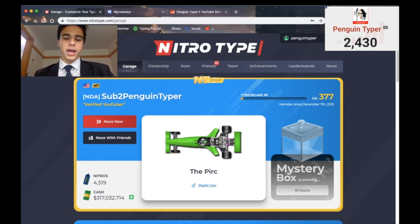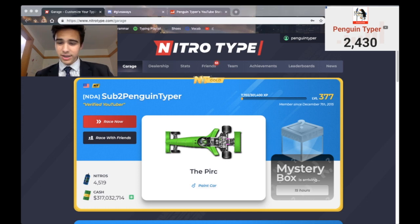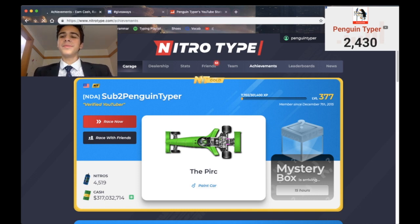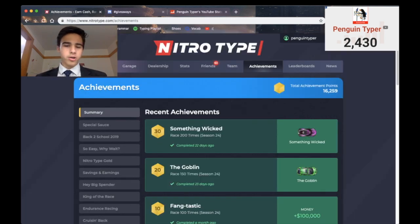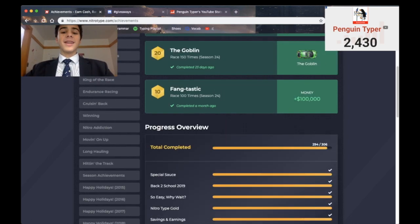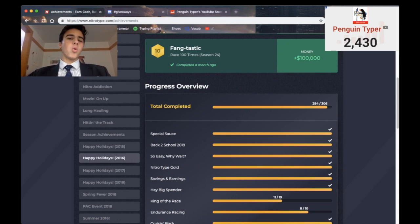The final idea I'll talk about today is achievements and seasons. If I go to my achievements and scroll down, I see 'Race 100 times in season 24' and I got 100k for that. Pretty cool. Seasons in NitroType are usually one to two month long periods when you compete for prizes and awards. If you race during the season, you can get cash for doing small amounts of races. Race 100 times — that's like two hours — and I got 100k from that, plus all the other cash I got from doing those 100 races, which is probably another 200k.